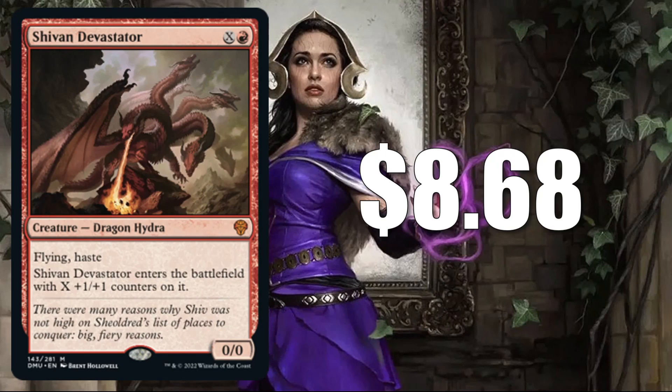Number 10 is Shivan Devastator at $8.68. When we look at the cards today in our top 10 and I'm showing you the current price, this is the price as of Friday when the set was released. As more packs get cracked, a lot of these prices could be going down, so stay close to them if you're trying to pick up any of these singles. The reason this made our top 10 today is because it's seeing a lot of early standard play — in fact, 8.7% of the time this card shows up there.